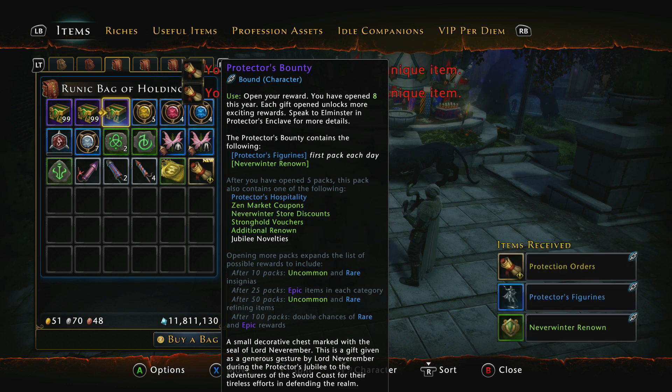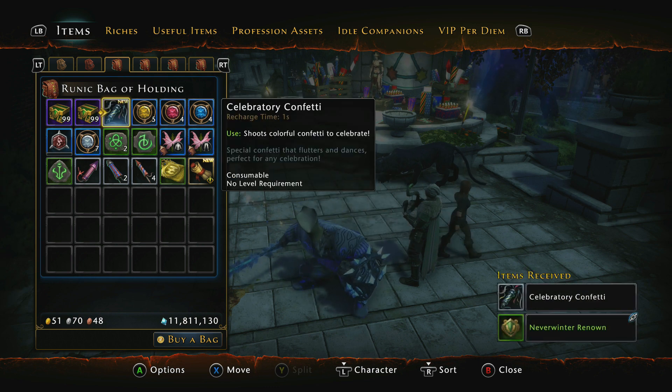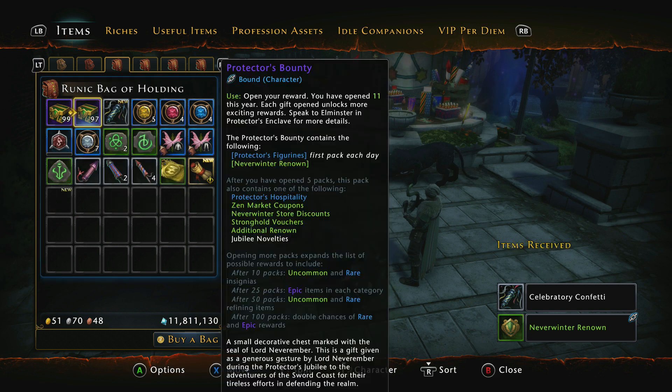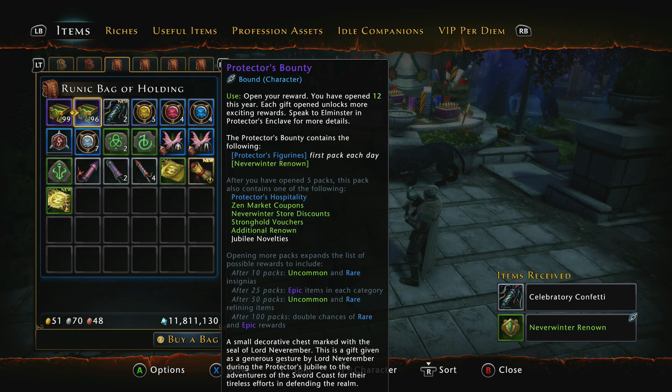So I've opened up five. We've got Protection Orders, a Protectors Figurine which we're going to have to keep till next time, and we got Confetti in there as well. So let's use that one. These ones are the ones we want to use, but you have to open each one at a time, which kind of sucks. We get 20% off any Companion. We've opened 12 so far.